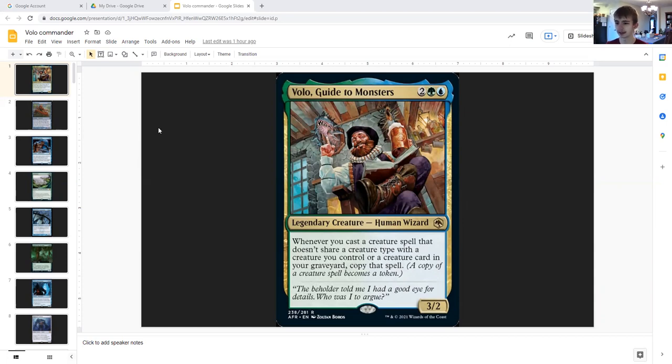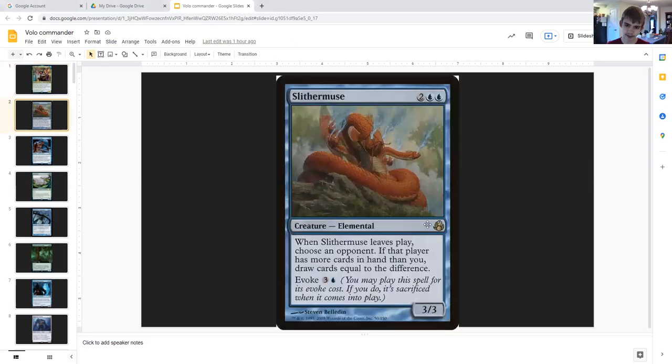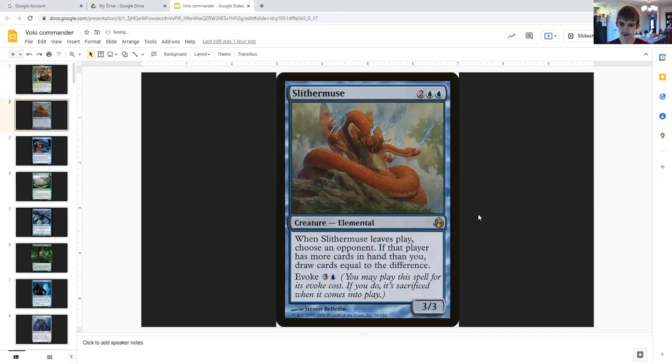Anyway, we're going to get into more value-based cards and then at the very end we have three or four cards meant more for combat and finishing off the game. So let's get into it, starting with Slithermuse: for two generic double blue it's a creature elemental, three three.